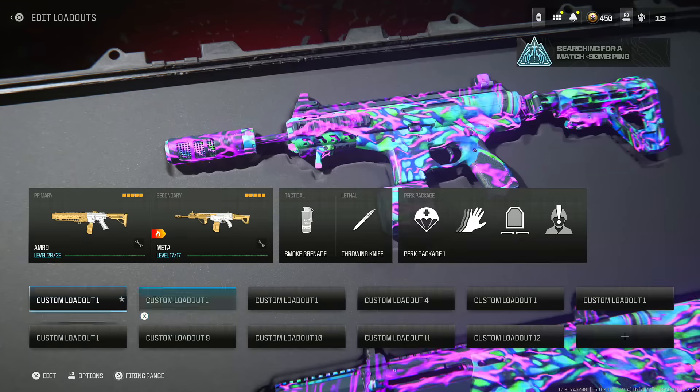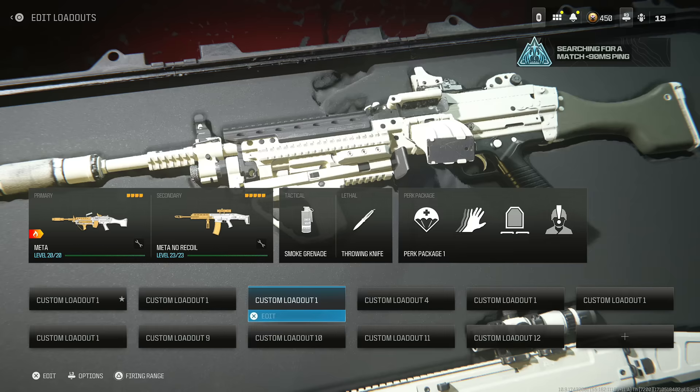I have to give you guys the new top five best loadouts in Warzone 3. One of my favorite SMGs — the RAM 9 — got nerfed, so I have to give you guys something better. We are going to start out with the AMR 9 instead of the RAM 9.